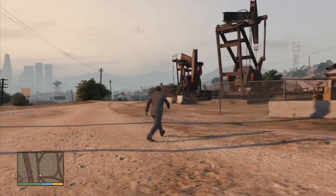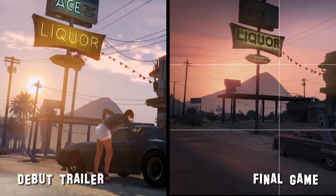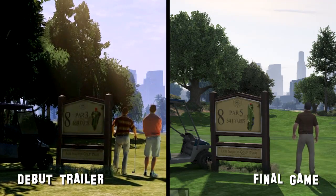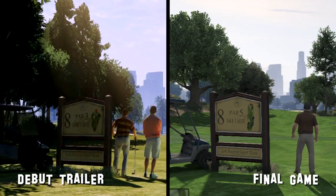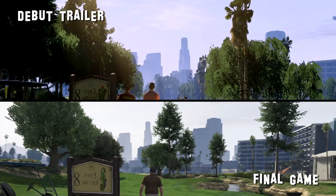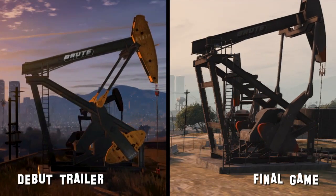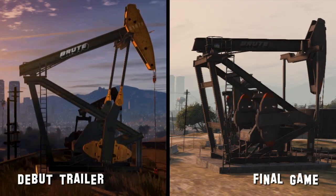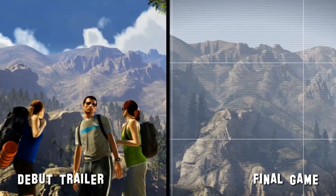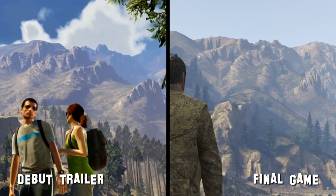There are some strange differences, however. The Ace Liquor sign outside of Trevor's meth lab glows in the trailer, but not in the game. Hole number eight at the Los Santos Golf Club is a 169-yard par-3 in the trailer, but was stretched out to a 541-yard par-5 in the game. And there is clearly much more foliage in the gameplay shown two years earlier. We couldn't find these specific rigs from the Murrieta oil field, so they might have gotten shuffled around. We also had difficulty tracking down this trailhead beneath Mount Chiliad. We found the correct side of the mountain, but like the golf course, many of the trees from the trailer were gone.